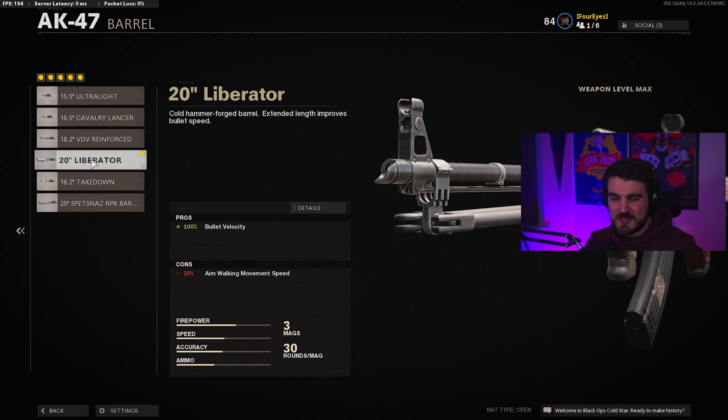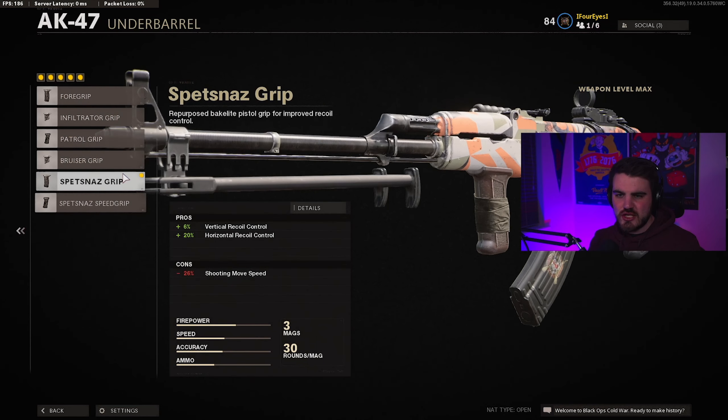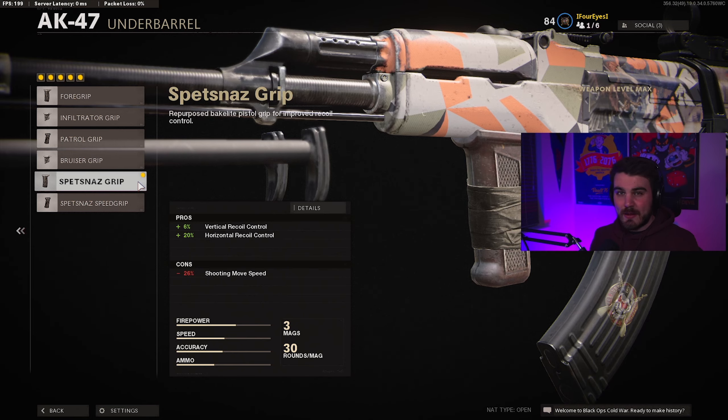You're going to need a barrel, specifically the Liberator barrel on this gun. The bullet velocity on the AK is very low for an assault rifle — almost only a little bit higher than the SMGs. In order to make your shots snap when you're clicking or pulling that trigger, you need the Liberator barrel on. Otherwise, you're going to be shooting and it's not going to hit instantly, and you might end up losing fights that you would otherwise win. It does make you lose a bit of aim walking speed, which is annoying because aim walking speed is really good for assault rifles, but it's a give and take scenario.